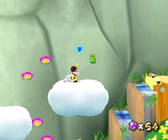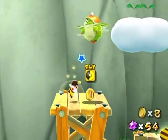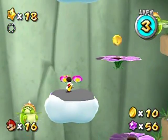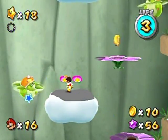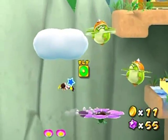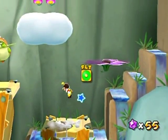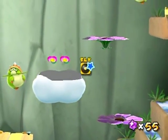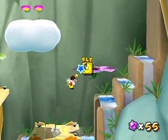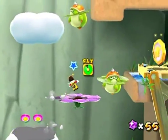You can also walk on clouds as Bee Mario, as well as flowers, and all sorts of other surfaces that would normally disappear as regular Mario. These duders here are known as Choppa. They're kind of difficult to take care of as Bee Mario because Bee Mario doesn't really have much to attack with. They're more of an avoidance-type enemy in this form, so just plan your routes around them.